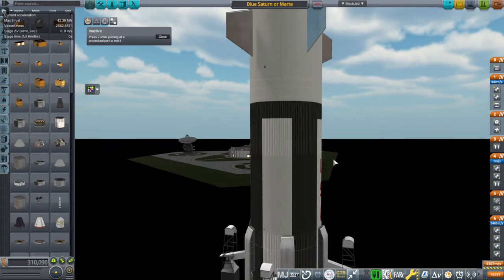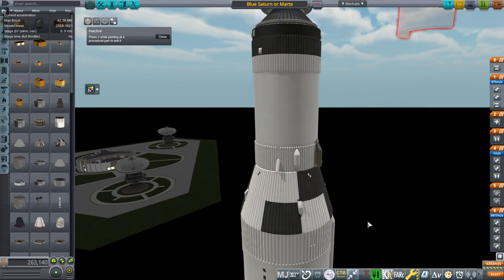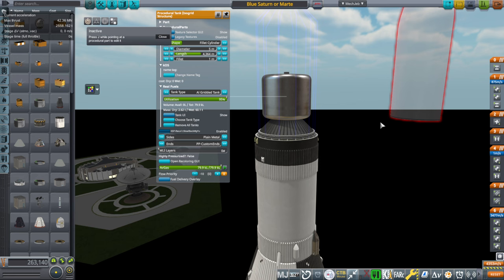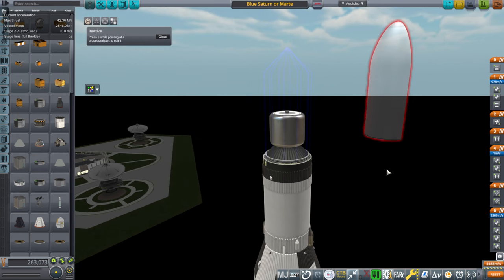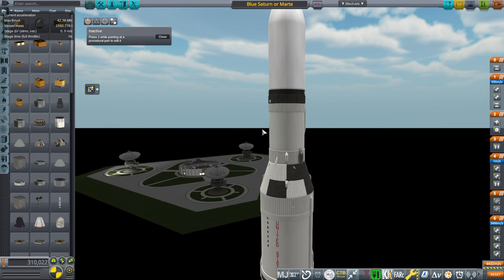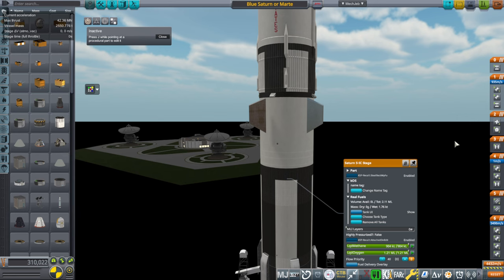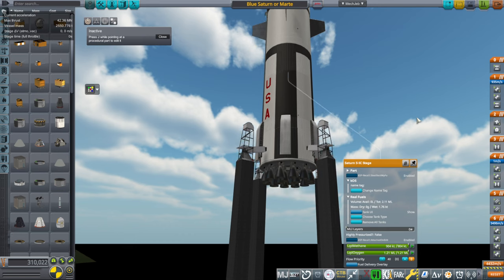The goal here is to land the first stage, and with the BE-4 engines we can do that — they have multiple ignitions and some throttling. I wanted to reduce the payload because if we're going to land the first stage, we can't carry all 60 tons to the moon. This had a 60-ton lunar capacity. All I really want is for it to carry the 45–48 tons that Saturn V did while recovering the first stage. BE-4 is D — the fourth letter of the alphabet — so the stage name S-1D works.